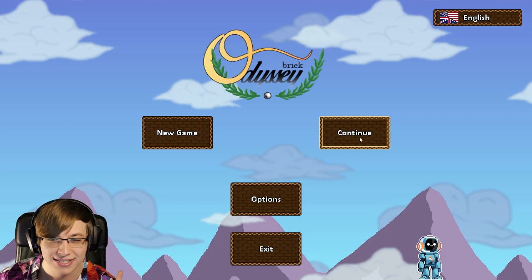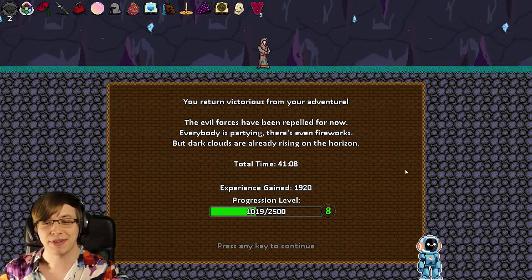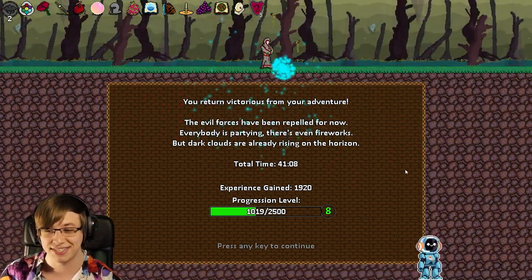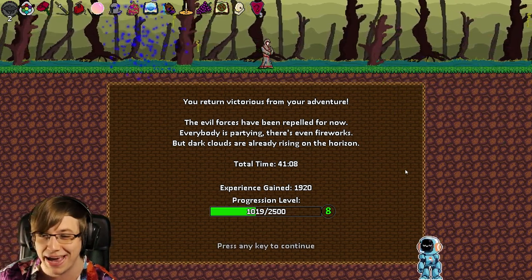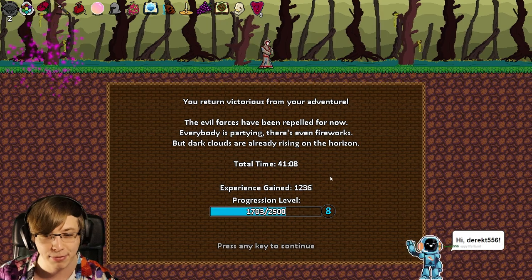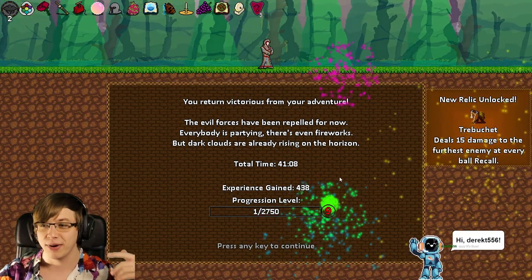The dev has apparently fixed that. We're going to see if pressing continue works. So this is what happened last time — last time we beat the game, but it crashed and we weren't able to see our victory screen. But when they fixed the patch, they made it so we'd be able to actually win here. So we got progression level. We leveled up. They fixed the game. We unlocked Trebuchet.